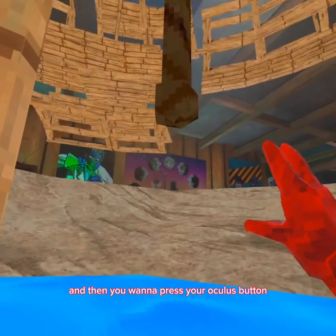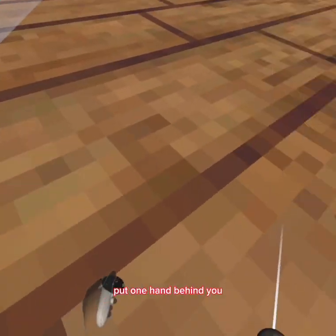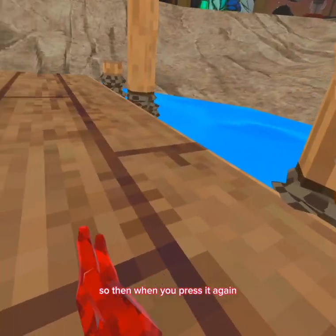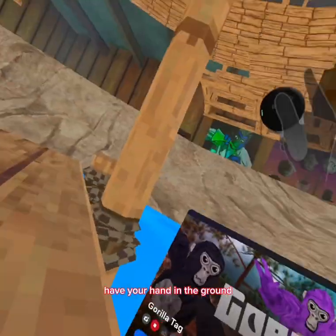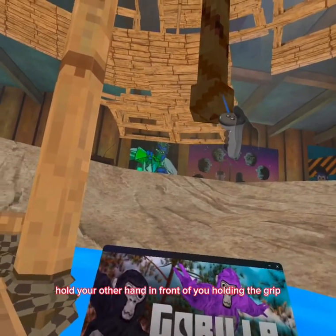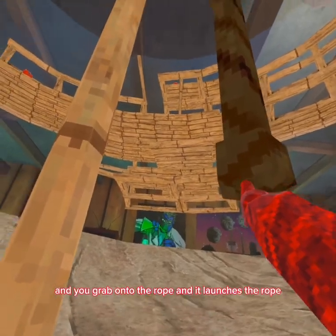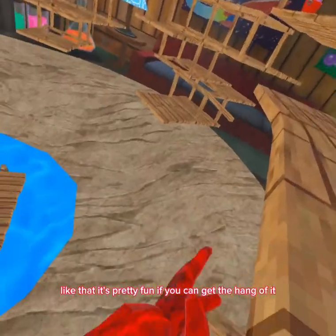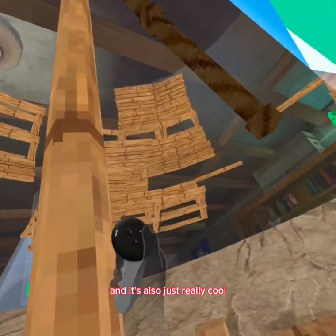All you want to do is come to the rope and then press your Oculus button just like this. Put one hand behind you so it's in the ground, then when you press it again it launches you. Have your hand in the ground, hold your other hand in front of you holding the grip, then when you press it again it launches you and you grab onto the rope and it launches the rope.